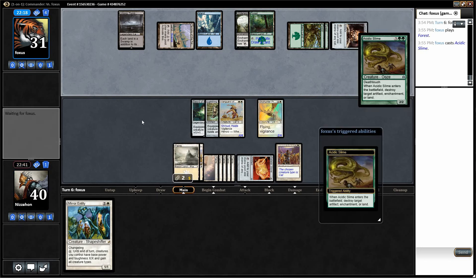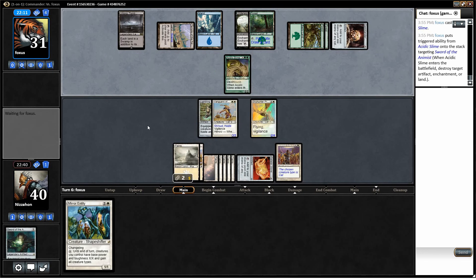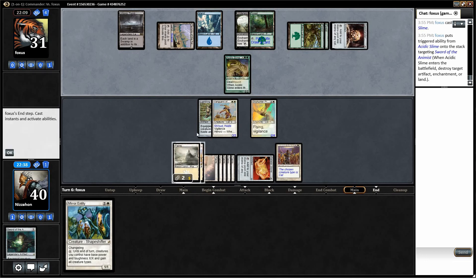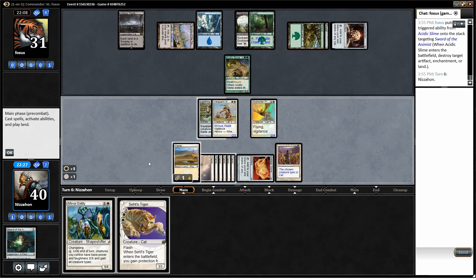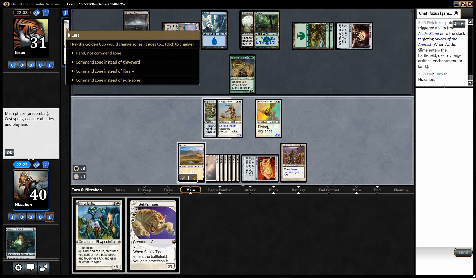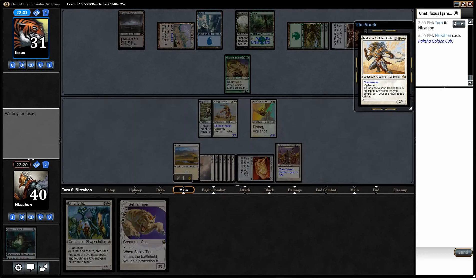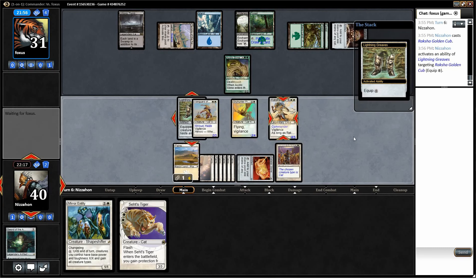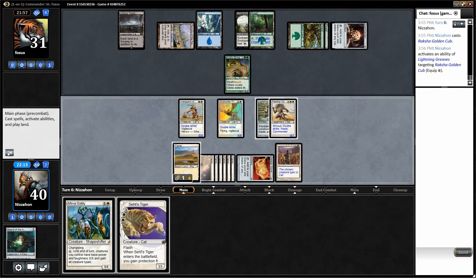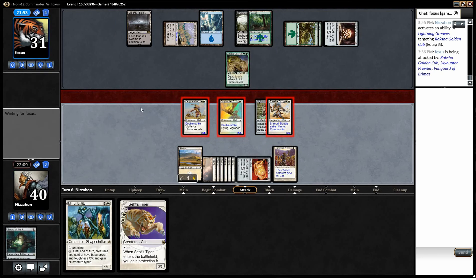Acidic Slime — he's going for the Sword of the Animist actually. I'm okay with that. I think I play Raksha here. There's a chance he's got a way to deal with it, but I think we make him do it. We're going to go for it. Raksha resolves — if it does, our opponent is going to be hurting pretty badly. And if he lets me move the Lightning Greaves over to Raksha, everyone has Double Strike, plus two plus two. So we're going to swing with everybody. They all have Vigilance — I forgot Raksha has Vigilance.